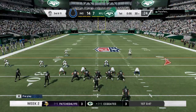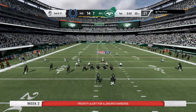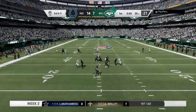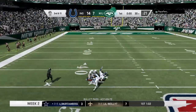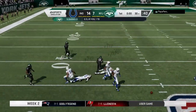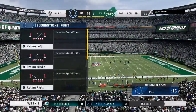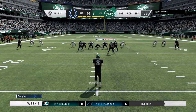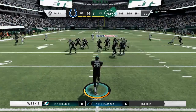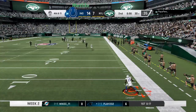Trying to get one more in before the quarter breaks — throwing here on third down, and that will fall incomplete. They took a shot there on what turns out to be the final play of this first quarter. Second quarter now from MetLife Stadium. The Jets with the football, but likely not for long as they're in punt formation to kick it away.